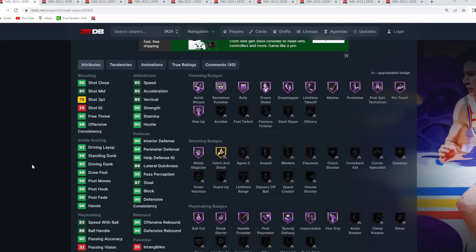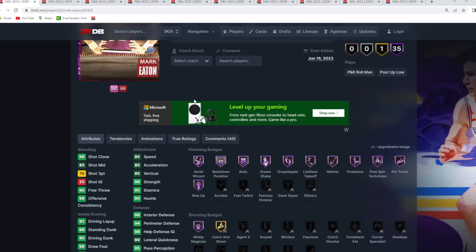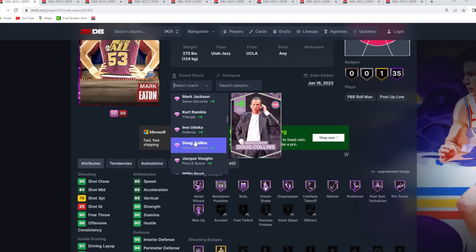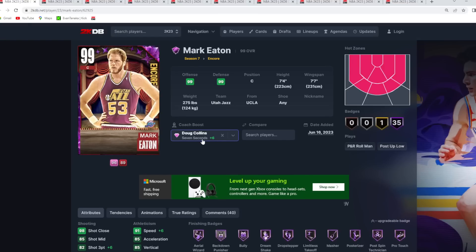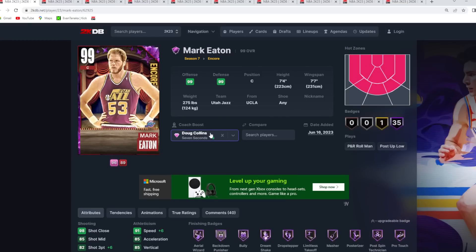Against a Manute Bol, a Rick Smith, a Yao Ming, a Taco Fall — all these tall cards — you need a guy like Mark Eaton that's going to give you that size, defense, and presence. He's also fairly quick: 85 speed, 85 acceleration. With the Doug Collins coach — which you get completely free for completing the all-time Piston spotlight challenge — and a shoe boost, you can get him up to 95 speed and 86 three-ball.